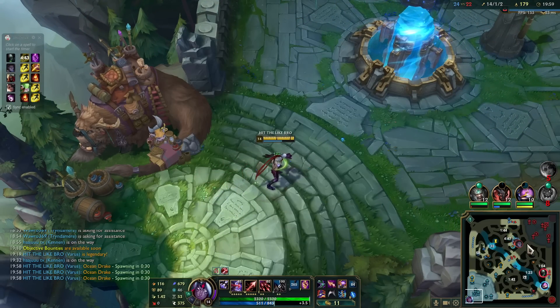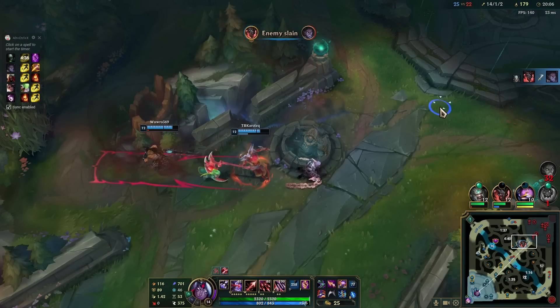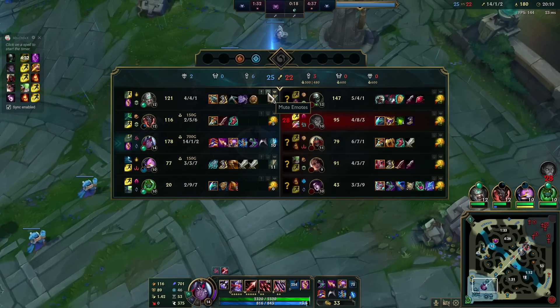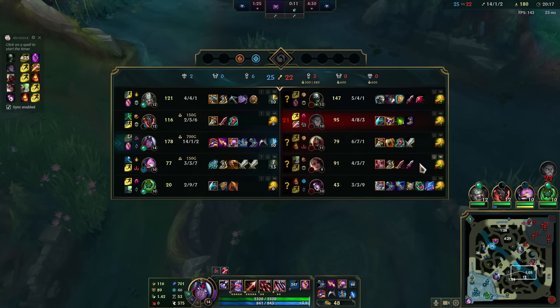There's going to be the Drake again. I don't think I need to use TP right now. Nice — we are actually turning this. It's actually AP Zed support going 2-9. Goddamn. I mean, I will carry this alone.